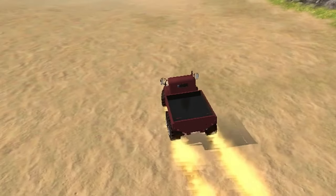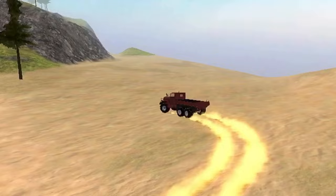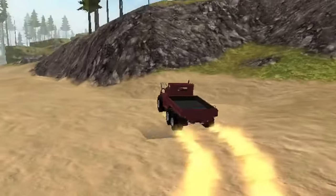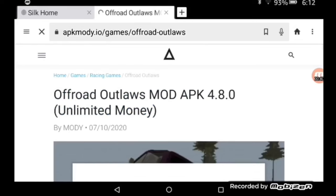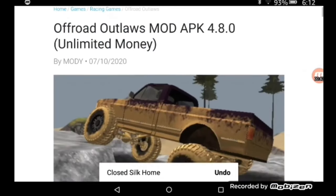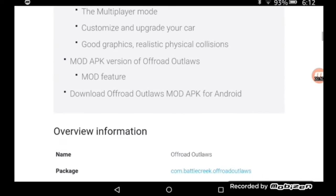The Android community has a wonderful modding community that creates APKs and modded versions of games. So you're going to have to download a modded version of Off-Road Outlaws. In order to learn how to download an APK, you can go watch my other video by clicking the corner. It's very easy, and with quick internet you can download it pretty fast as well.